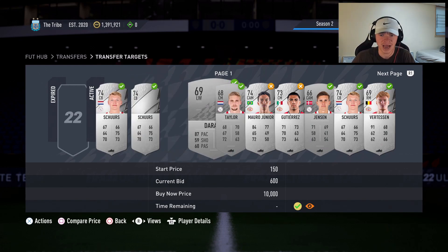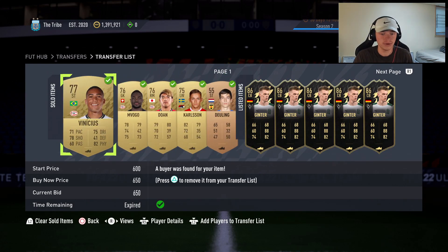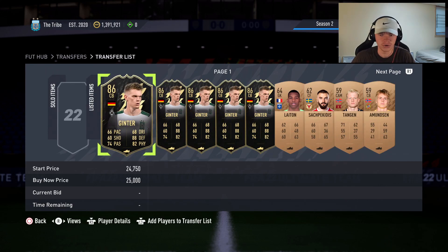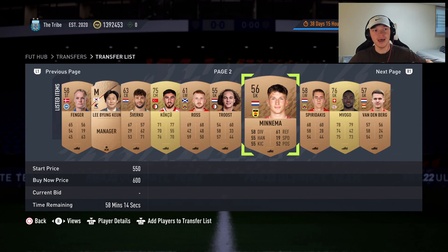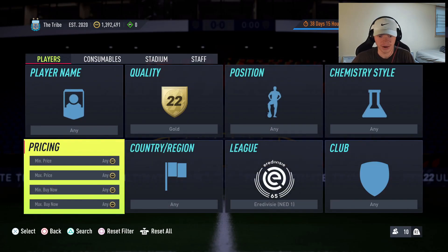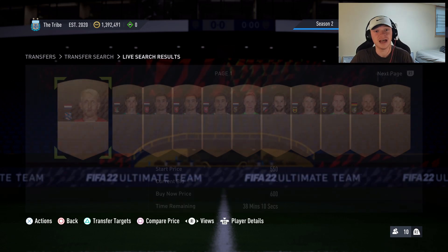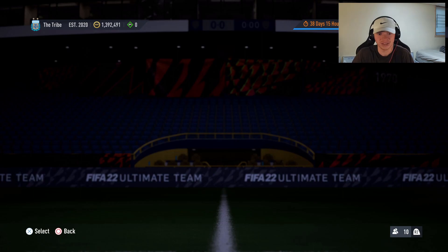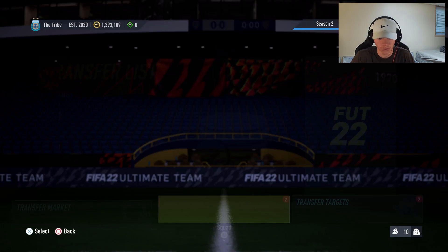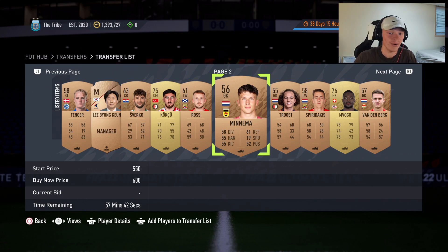These Ajax and PSV cards going for a bit more than the minimum Eredivisie level are relatively easy to pick up. We're seeing cards selling at 650, 700, and 600 — they sell more as they get closer to expiring, since on the transfer market the cards closest to expiring appear first. Easy coins with these Eredivisie methods — loving these league SBCs and the trading opportunities they're presenting. That's going to be it for this video; if you enjoyed it, make sure to like, comment, and subscribe.